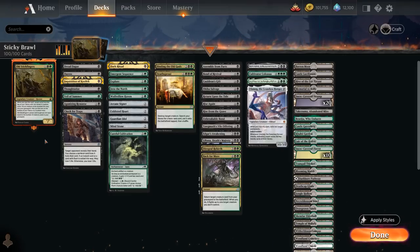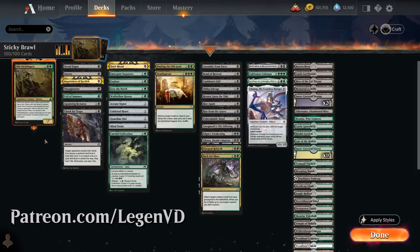Hello and welcome to another Historic Brawl gameplay video. Today we're taking a look at a black-green Reanimator deck as voted on by my supporters on Patreon. The vote was tied with yesterday's Oketra video, so it goes to show how important each and every one of your votes are. If you want to be part of the voting process to decide which video gets featured next, make sure to visit my Patreon page.